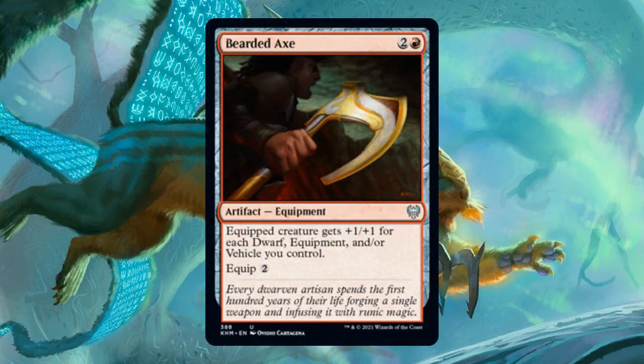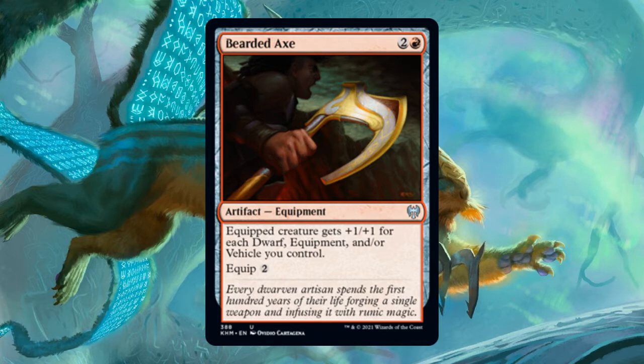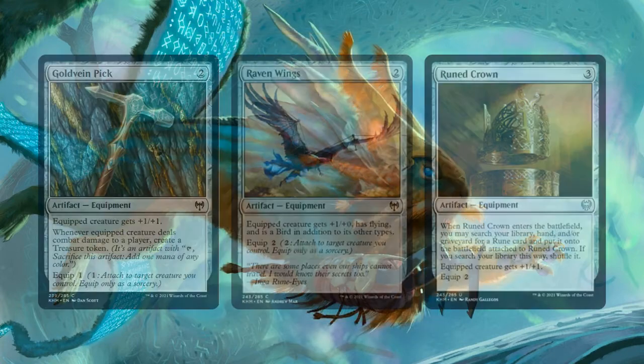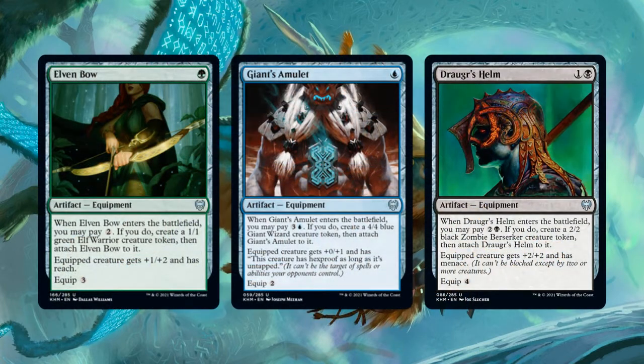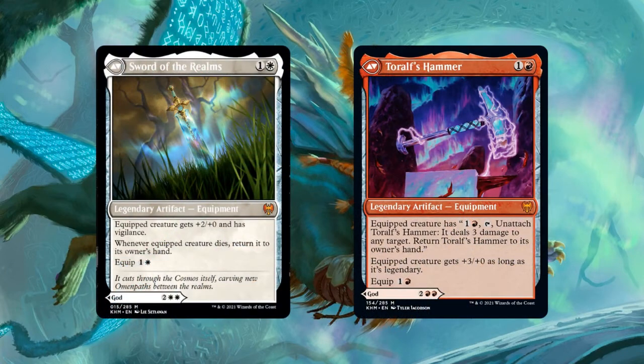Equipment: Kaldheim brought us 12 new pieces of equipment. Ever since equipment were introduced back in Mirrodin block in 2003, Wizards has been slowly turning down the power level on equipment — generally by making the most powerful equipment require colored mana to cast, so they can't be played in just about every deck. Kaldheim is no exception. Of the 12 pieces of equipment here, only three are colorless, and they're not all that exciting. There's a series of equipment in each mono color that lets you pay additional mana when the equipment enters the battlefield to create a creature token and attach the equipment to it. Probably the only two equipment worth talking about are attached to two of the gods, which we'll discuss later.